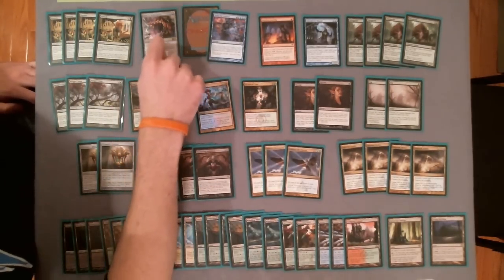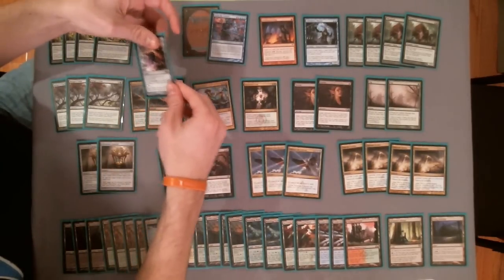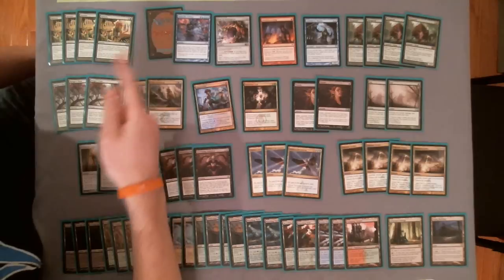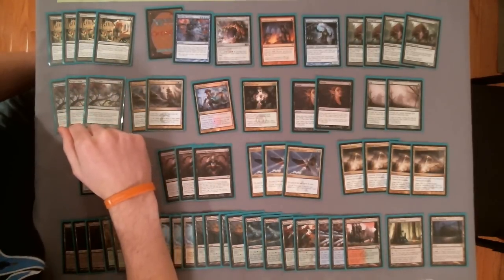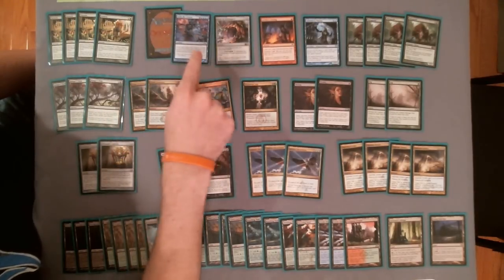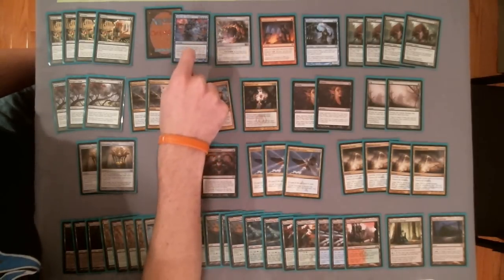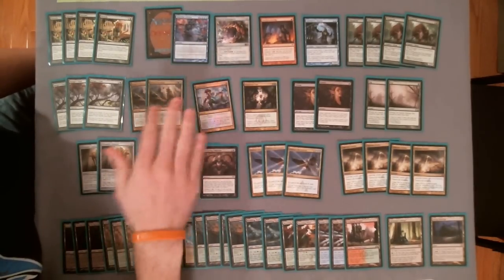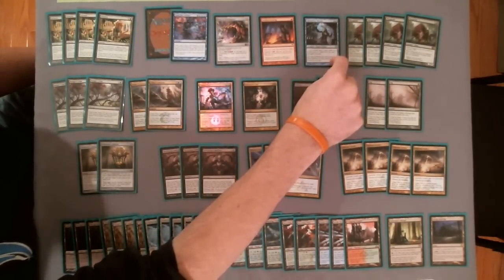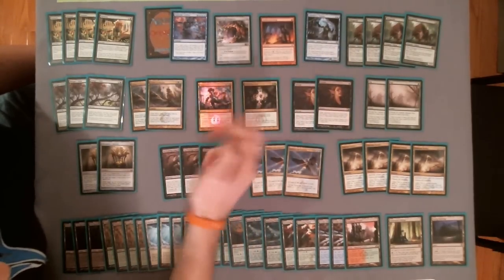One of my win conditions, Door to Nothingness, is actually relevant. Omniscience plus Enter the Infinite is my main kill condition. So how it works: I play Omniscience, mostly by ramping into it — which is not that hard when you're playing all these ramp spells. I cast Omniscience, then use one of my tutors — I'm playing 3 Increasing Ambitions — to find Enter the Infinite. Then I get to play Enter the Infinite for free, draw my entire deck except one card, which is usually just a land I put back. My entire deck will have a Laboratory Maniac in it, so I play Laboratory Maniac for free with Omniscience and then play a Faithless Looting, and I win the game on the spot.